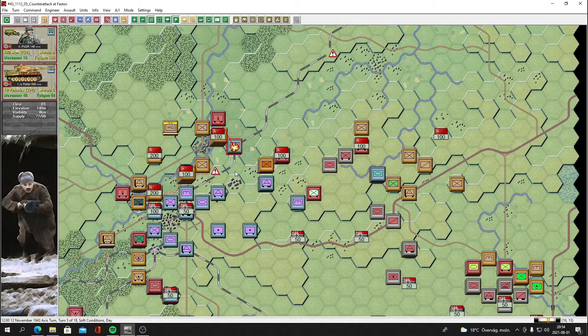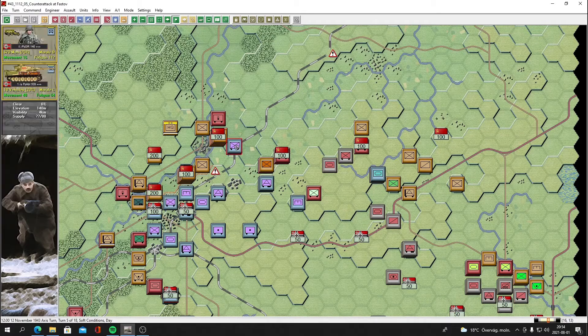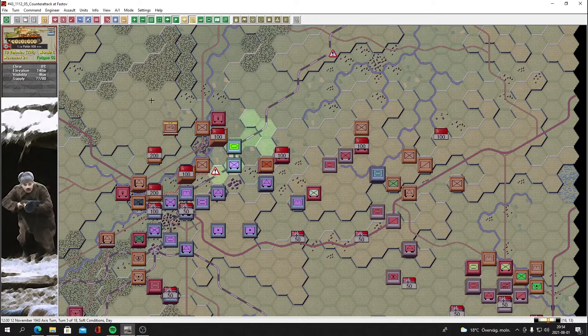We didn't get the disruption — there's a rocket battery right behind there. That's a big problem. Let's just use the Tigers — low ammo — one man, oh no, we got disrupted. That's a real problem. Let's move the infantry back and keep the Tigers here.